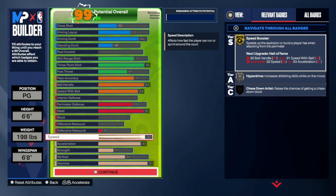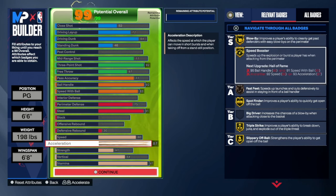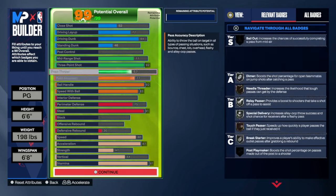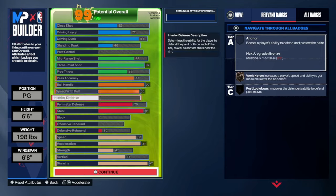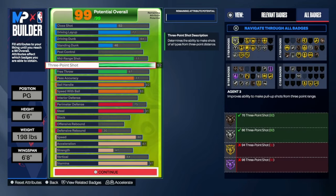Speed is tied to lateral quickness, and lateral quickness is really important for defense. If you don't move laterally you'll be messed up, especially against people coming off screens or in iso - they'll just blow right by you. Acceleration at 87 - this is important because 87 acceleration will give you speed booster gold and not just silver. Strength at 47 - not important. Vertical at 64 - this is the minimum you need for LeBron dunks, which is why driving dunk is at 84. Stamina at 97 to unlock gold hands for days.